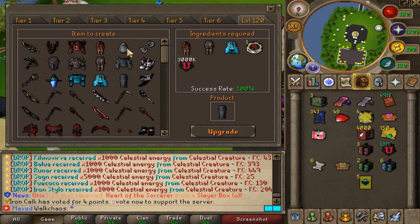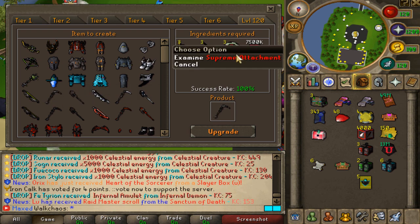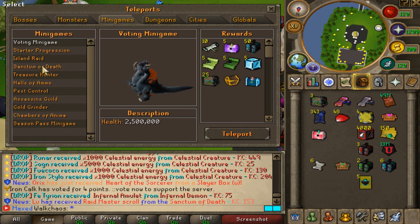The first big upgrade you'll get early on is the execution set as well as execution weapons. You can click on them to see the forge requirements. These are farmed from bosses. You can also grind execution weapons through a mini game called Raids, which is basically the island raid.